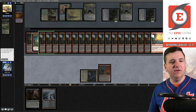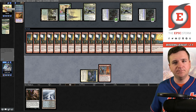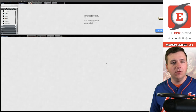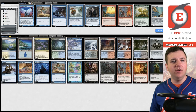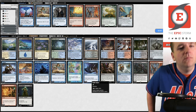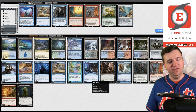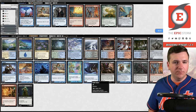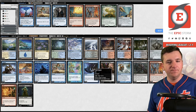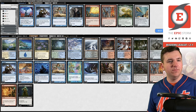Now we have to get a post-board game against Enchantress — the Blood Moon deck. We can get Pact of Negation out of here and then we want Echoing Truth and Voidsnare. You could board in Hermit here, I don't know if you're supposed to. Another question is what do you board out for the other bounce spell. Let's shave a Consider. Click submit.